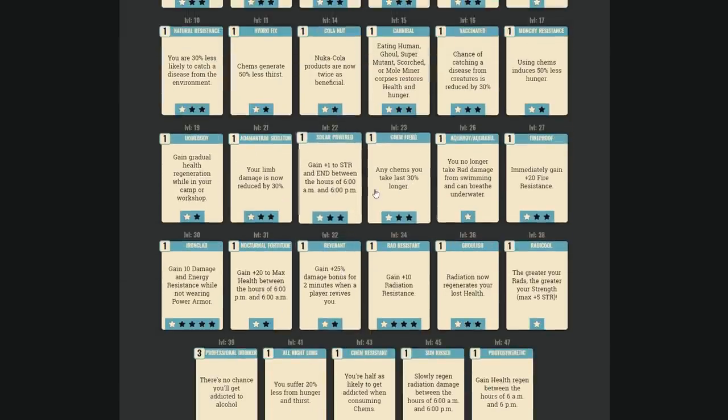Chems lasting up to 100% longer sounds good, but remember you can only have one chem active at a time — a new chem replaces the previous buff. For three perk points, it's honestly easier to just rebind the chem to your hotwheel and pop another one when it wears off.